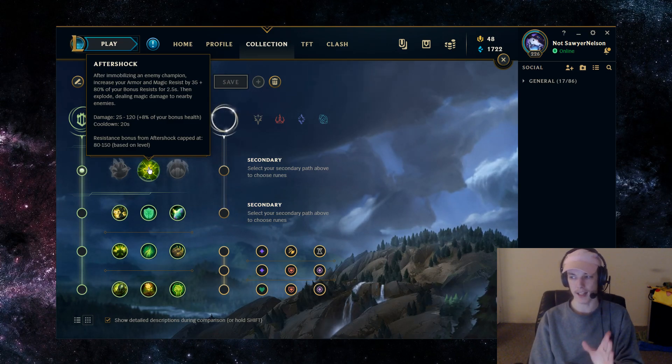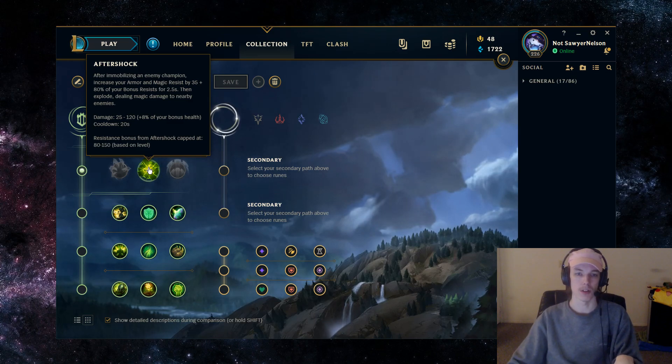Nautilus has an advantage of taking hooks that aren't that dangerous in the laning phase versus a champion like Leona, who once they're on top of someone is basically in an all-in. Nautilus can land a hook and it doesn't have to be an all-in — it could simply just be a damage trade.